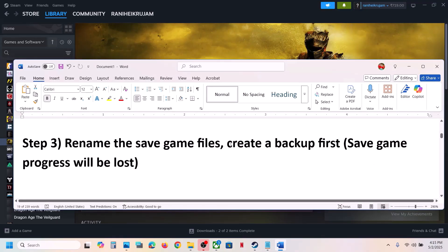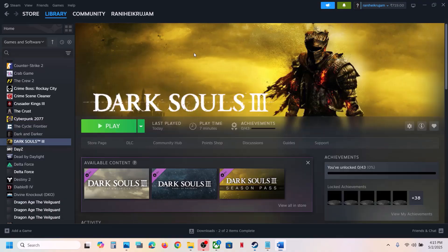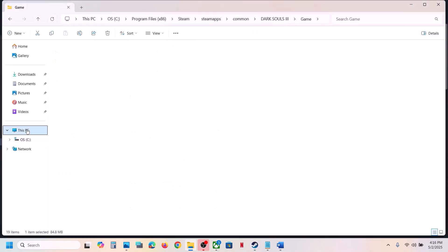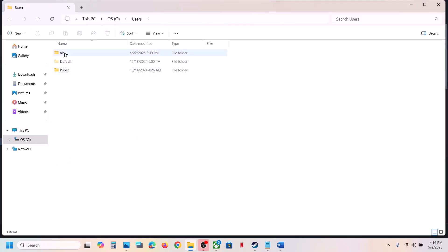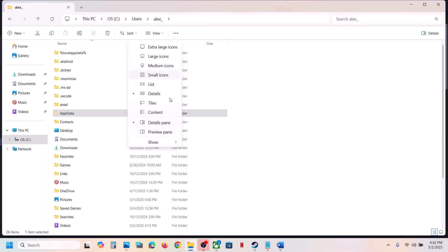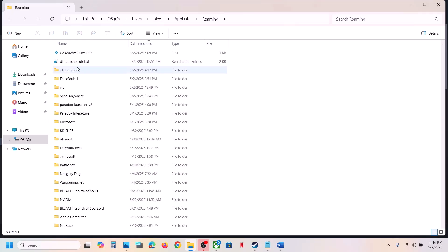The next step is to rename the save game files. Before you rename, create a backup first, because renaming the save game files will cause all save game progress to be lost. Open File Explorer, go to This PC, open C Drive, open the Users folder, open your username folder, then open the AppData folder. If you don't see AppData, click View > Show and check Hidden Items.